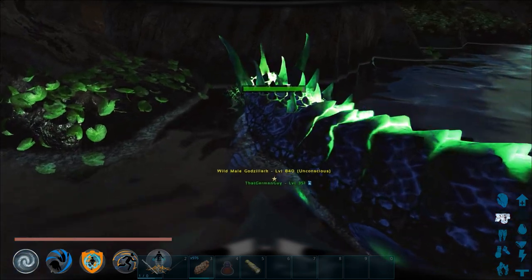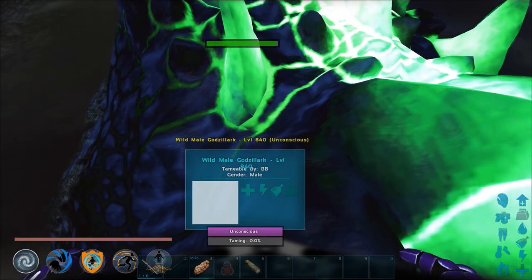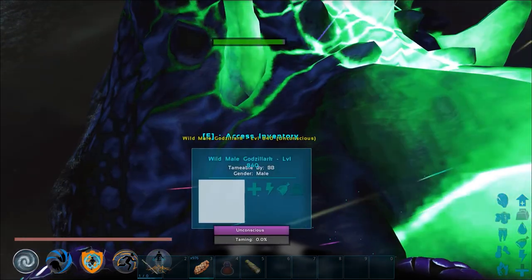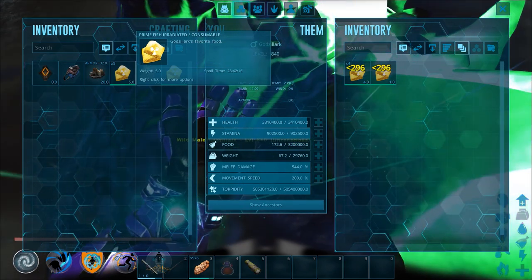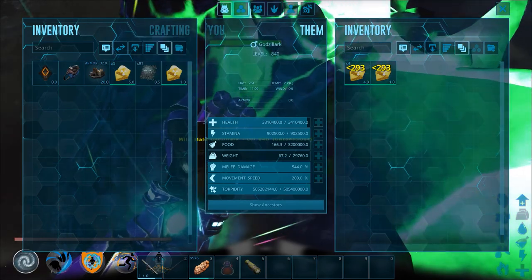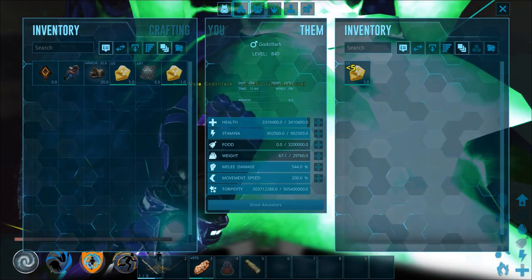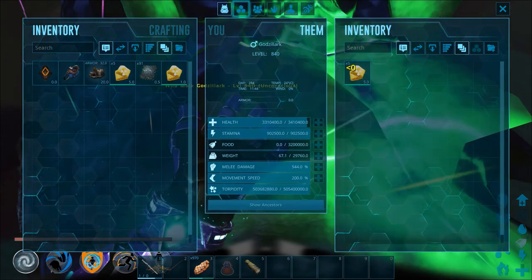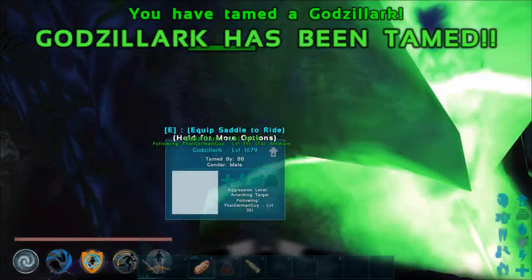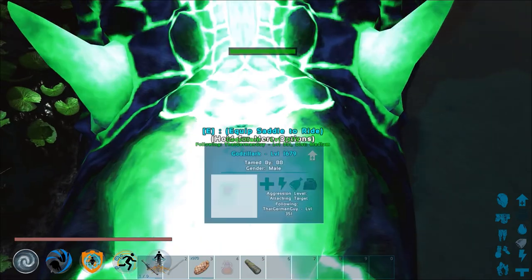Wild male, level 840 — that's not bad! Now I don't know how much food it's gonna take. It's got a timer — oh, it almost did it in one though! All right, ten, nine, eight, seven, six, five, four, three, two, one — Zilla! Yes!